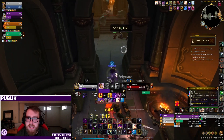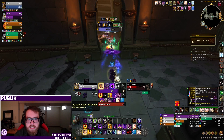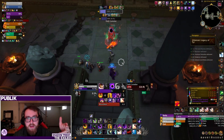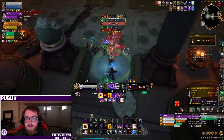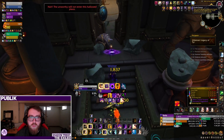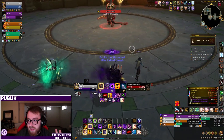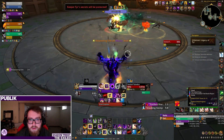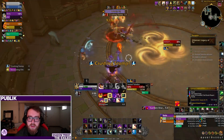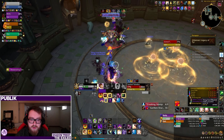You can't change the slot or make it a different piece, but you can change item level and optional effects like the embellishment. For example, if you craft a 392 necklace, you can recraft it later with a Primal Infusion to make it a 405 necklace, or a Concentrated Primal Infusion for 418. Or you can swap embellishments entirely. Sparks are a finite resource, so you want to get the most bang for your buck early on.